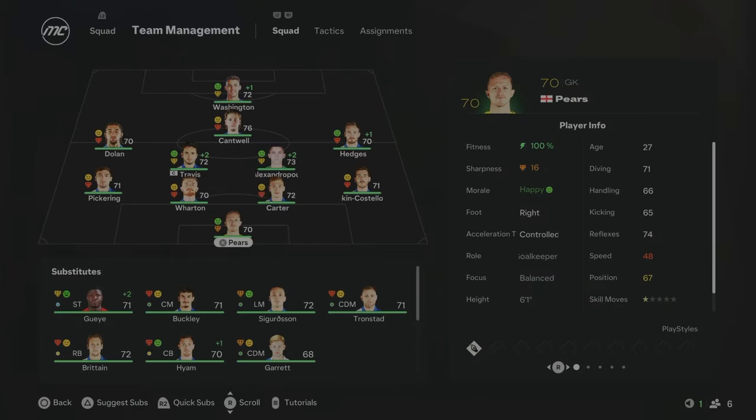This is going to be the team for Season 2. Pickering comes in at left-back because Beck has gone back to Liverpool from his loan spell. Washington comes in up top, Popoulos comes in to play next to Travis, and Wharton also comes in at centre-half to play with Carter. A couple of upgrades to the squad — we finished 10th last season and the hopes are now to aim for that playoff position. I think overall this squad is very good for a Championship side. We're diving into Season 2 to see if we can get that playoff place.